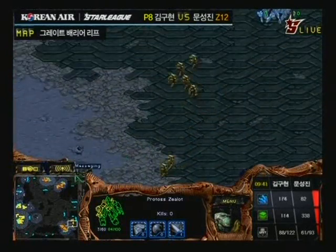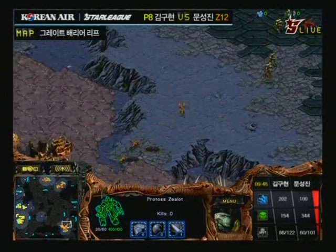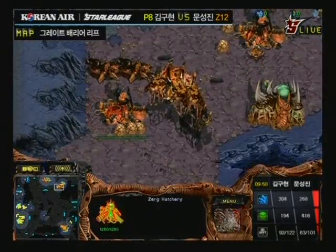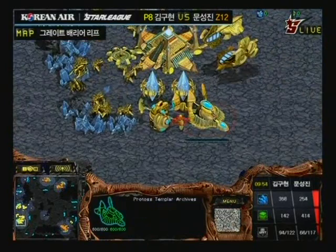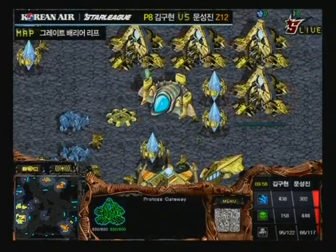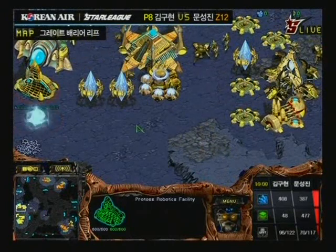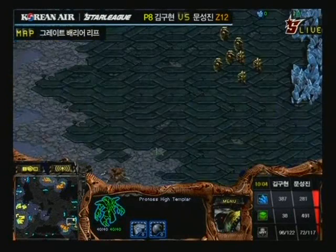I think he'll basically use his Robotics Facility for Observers at the moment before he gets out some Shuttles to do some drops into the main. Looks like Type-B is going to defend his base at the 5 o'clock position for now. Cal, curiously enough, is not going for a lot of Corsairs — I would have definitely expected a heavy Corsair build, but it looks like he's stopping his Corsair production. He wants to fight with a ground army.